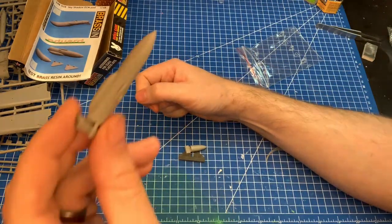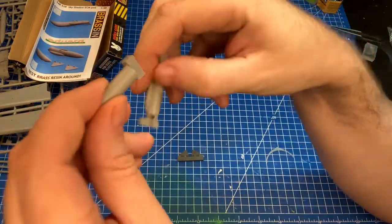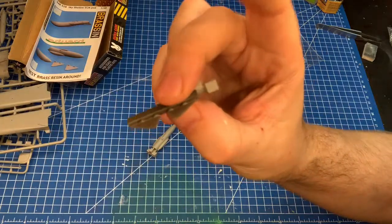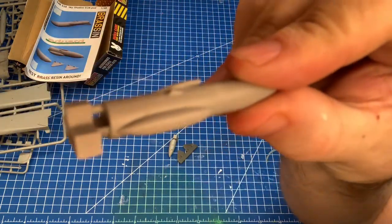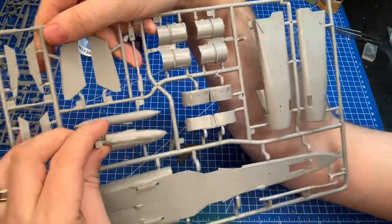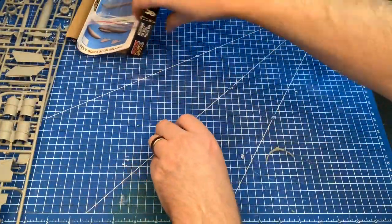This is a really nice big chunky piece of resin. Here's the front part and the back part. Those indentations are where the fins go — you cut them off and glue them in. Amazing detail: once you get a wash on this you'll see all the rivets. Comparing it to the kit plastic, the resin is definitely better detail, and crucially you've got no seam lines to contend with. So for me, the resin Sky Shadow pod is the way to go.